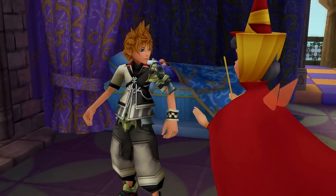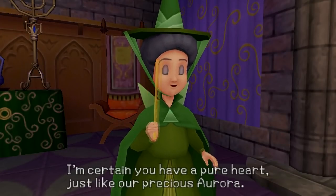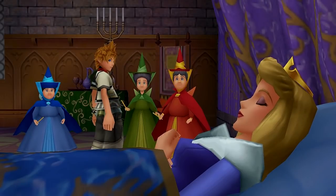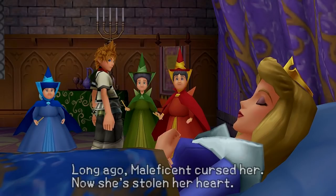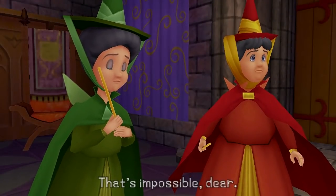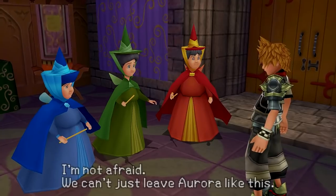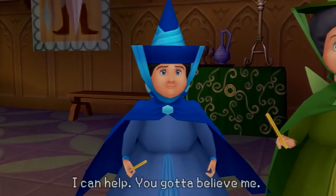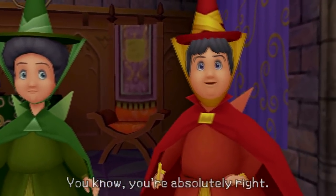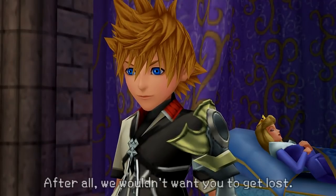Who are you? I'm Ventus, but you can call me Ven. Oh, you don't seem bad dear. I'm certain you have a pure heart, just like our precious Aurora. Can you tell me why she's sleeping? Long ago, Maleficent cursed her — now she's stolen her heart. Well then, why don't I go get it back for her? That's impossible dear, Maleficent's home is at the Forbidden Mountain, it's not safe. I'm not afraid — we can't just leave Aurora like this. I can help you, you gotta believe me. Come on, let's go get her heart! You're absolutely right. The Forbidden Mountain is through the forest — come along, follow us. After all, we wouldn't want you to get lost.